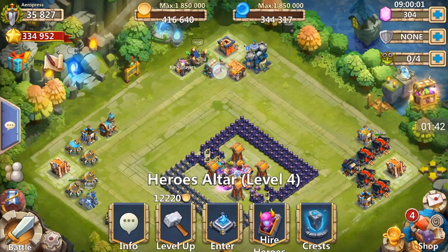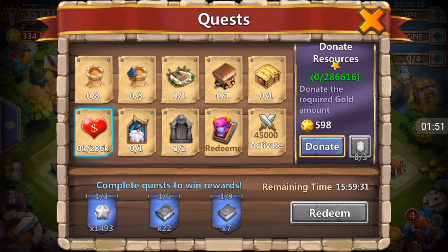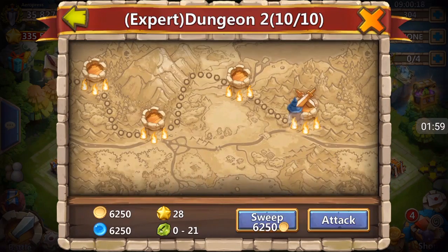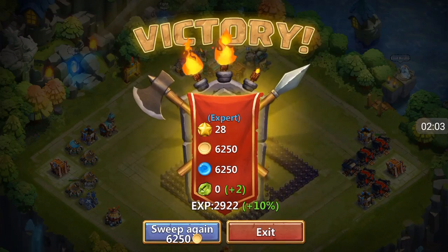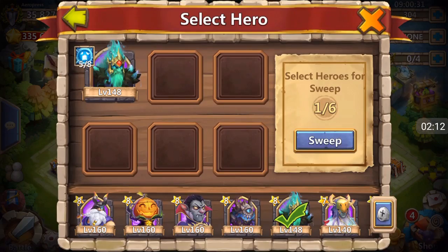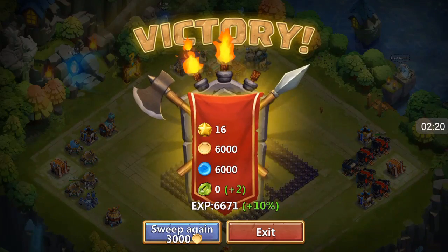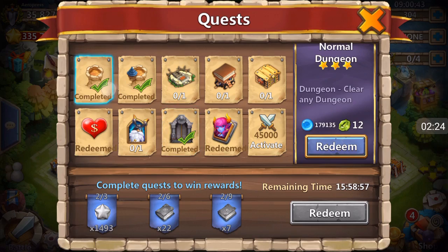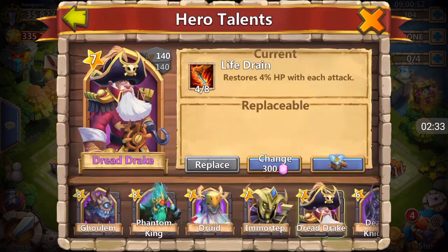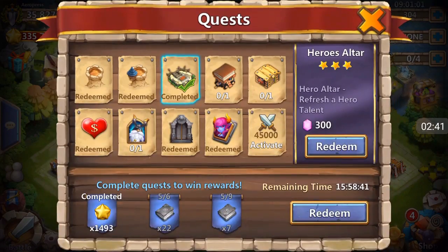First, check and see if there's a talent refresh card over here. Nope. Let's do our refresh on Dread Drake just because I like doing that — Dread Drake's freaking sweet. One of five rewrite. Not good, not good. But we spent 300 gems so we're that much closer to getting an extra pet.